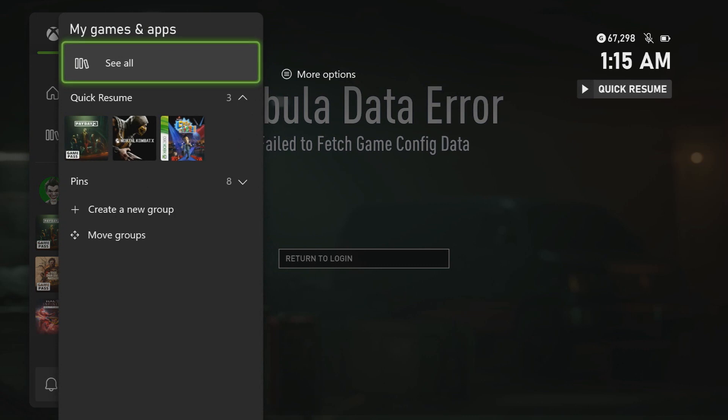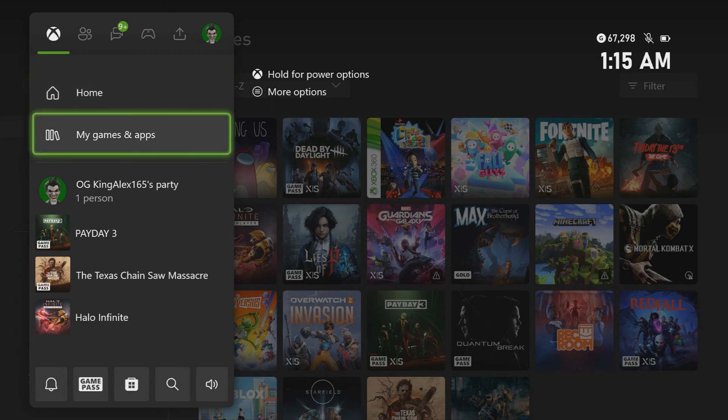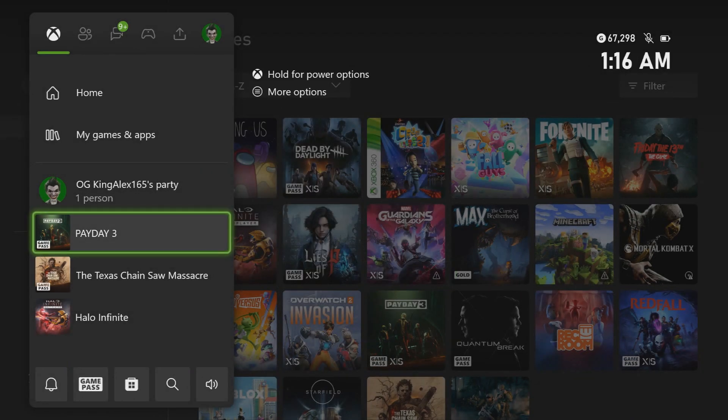So what you're going to do is go to your gaming app. On PlayStation, go to the dashboard. On Xbox, press the middle button. Make sure you quit the game — on PlayStation it's called 'Close Game.' Close it up on both platforms.